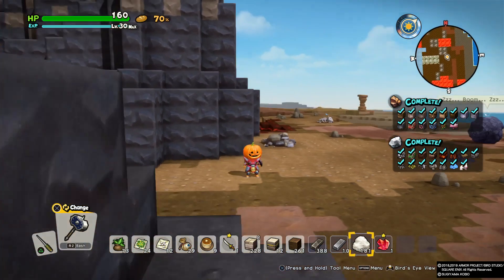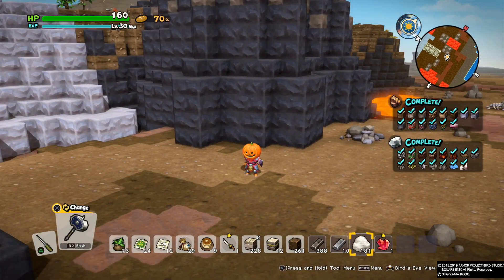That is it for my Dragon Quest Builders 2 Guide on how to farm unlimited cotton. This is Laura Fett signing off. Please like, comment, and subscribe to my channel. Thank you for watching.